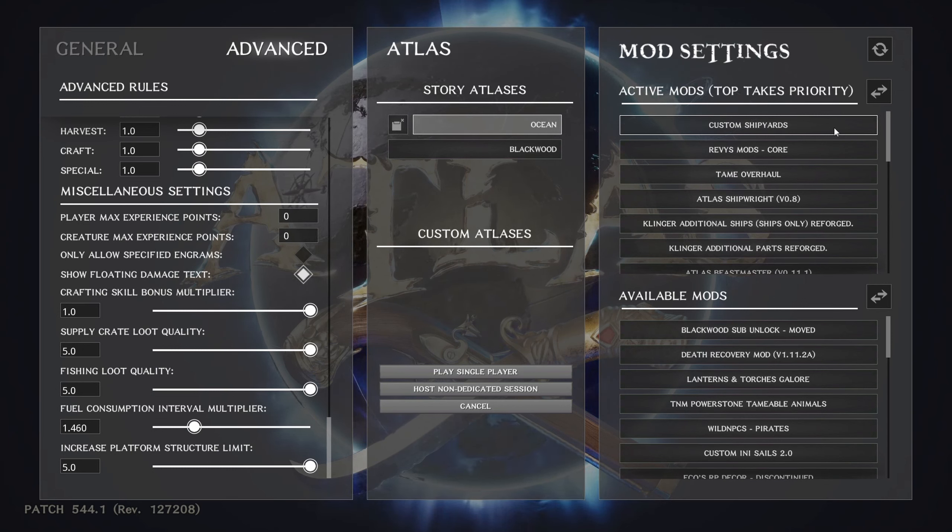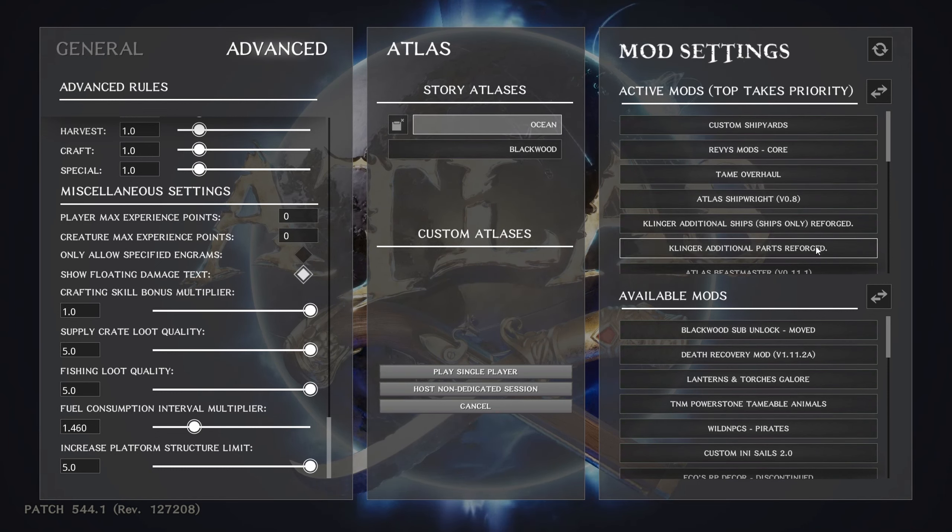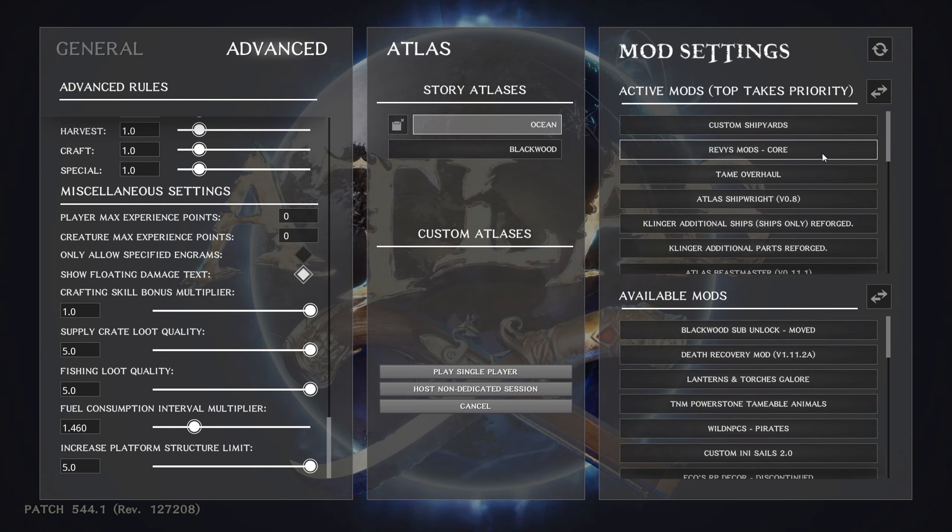Next — and in this order — I'd put Revy's Mods Core. This mod basically allows other mods to talk to each other and work together. Several mods in my list are made by Revy, so having this core mod is a requirement for those to run. It also helps prevent conflicts. Put this close to the top of your mod list.